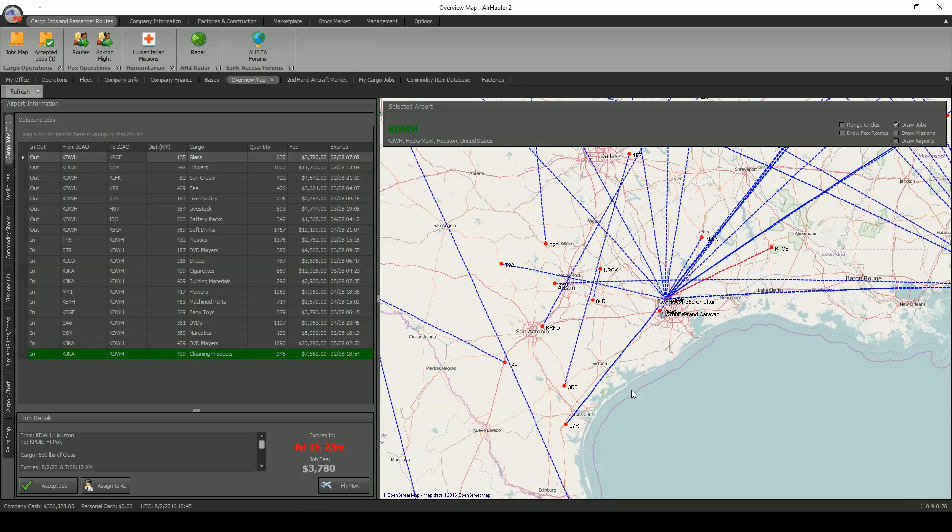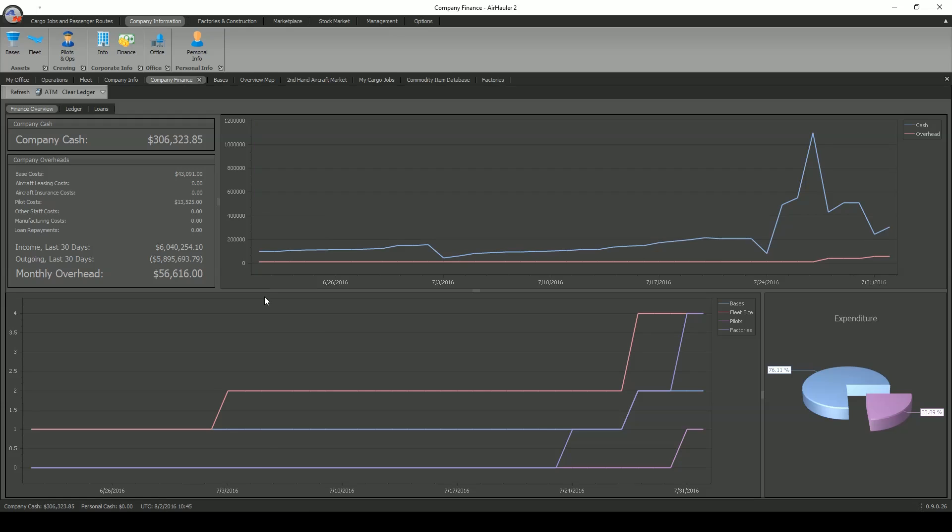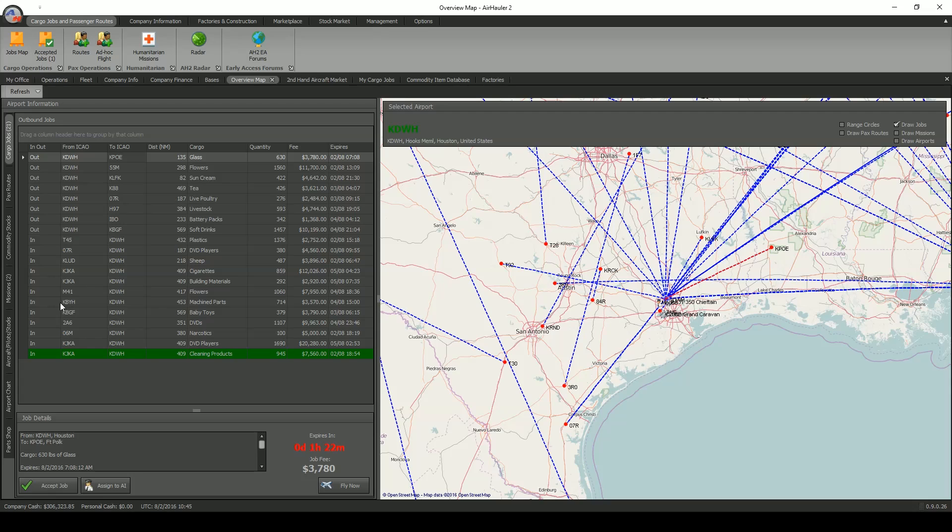I've already fulfilled the contract here in Houston which netted us a pretty good amount of money and allowed us to go ahead and buy the rest of the materials we needed to finish out the Gulf Shores contract of 677 engines. We're sitting at $306,323 right now and we're about to take a flight worth close to $2 million. So I'm pretty excited — we'll have a nice nest egg and cushion moving forward in the game.